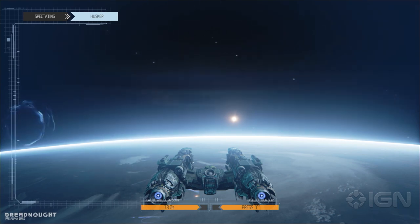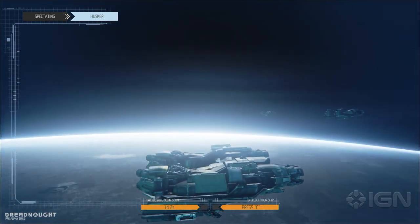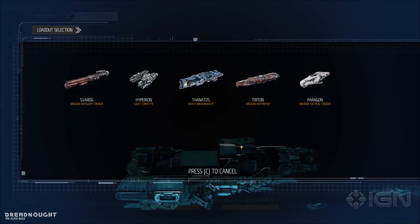So we have to pick our class here, right? Currently you have the Corvette, the fastest class of ship. And if you hit C, you can also select other ships if you want to switch around. So this one you say is kind of the Millennium Falcon style just because it's fast and maneuverable.